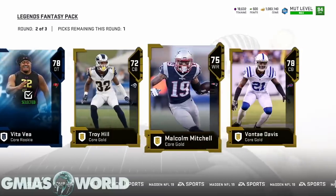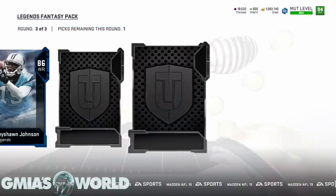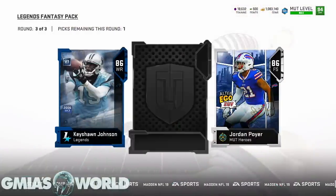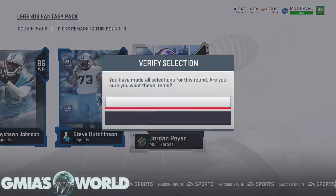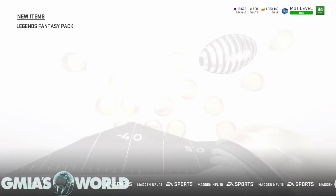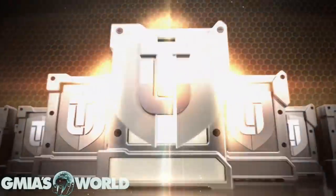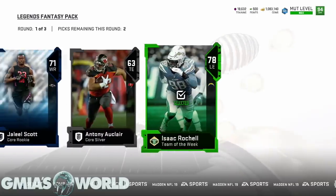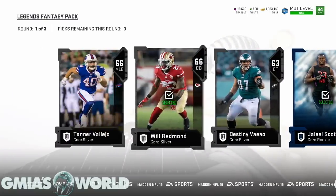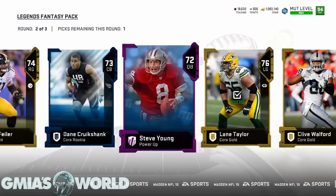Should we grab Gurley? Remember we have enough blitz tokens for Ezekiel Elliott too. Do you guys want Zeke or Gurley? Vida Vea — he used to be a goon but we don't really care about him anymore. Keyshawn Johnson again — I'll go with the MUT hero. Even if I max him out, Keyshawn Johnson's speed is so disgusting it doesn't really make any difference.